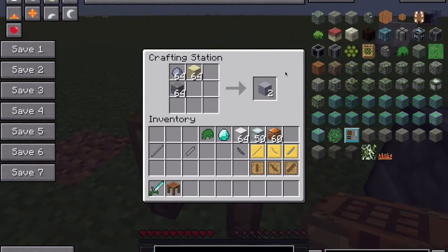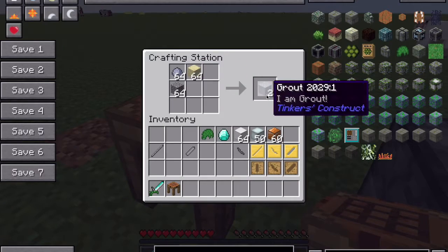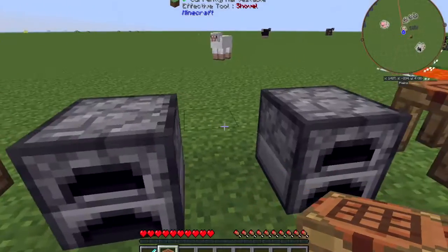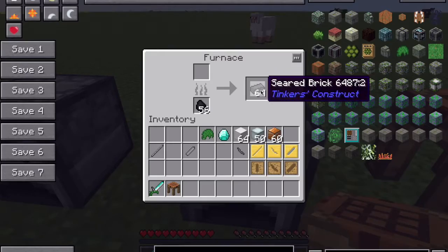So first of all, what we need to make the seared forge is grout, which is sand, clay, and gravel in this format here. That'll make you grout. Then we put the grout into a furnace — obviously with some coal — and we'll get some seared bricks.